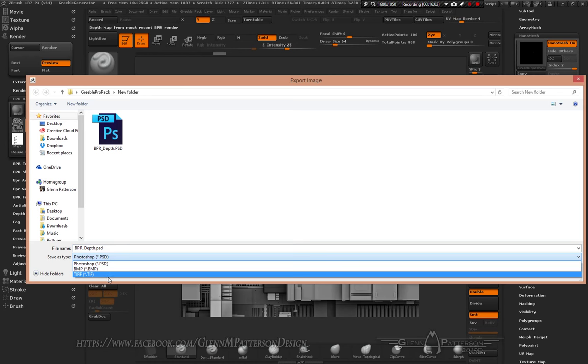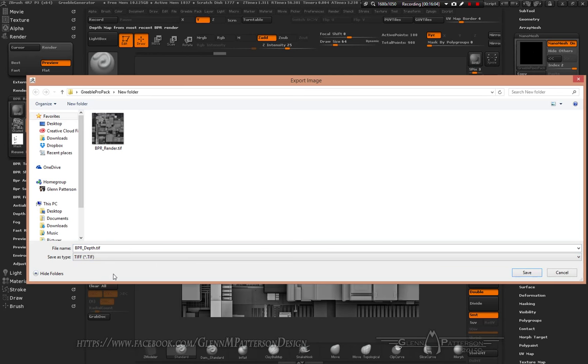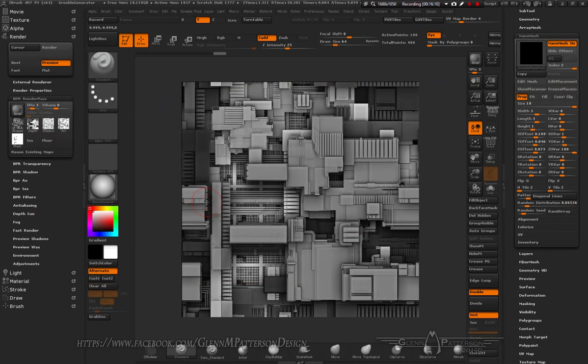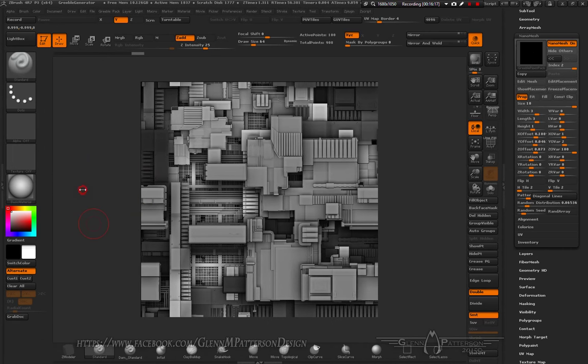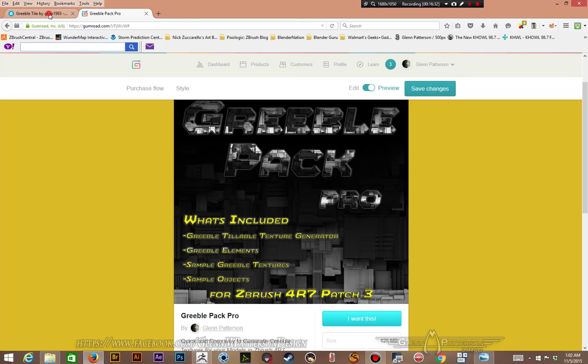Come over to the Render tab, open up BPR Render Pass, and you've got your Shaded, Depth, AO, and Mask passes. Go ahead and render them out — I like to save as TIFF to avoid compression issues, though it's a larger file size. You can save out Ambient Occlusion, Material ID, a Normal pass, and a Curve pass. If you take those into a program like Substance Painter you can do some really impressive things.